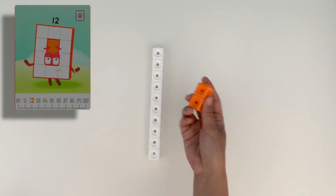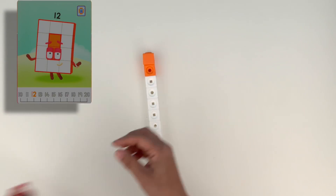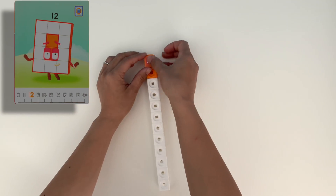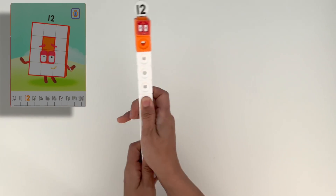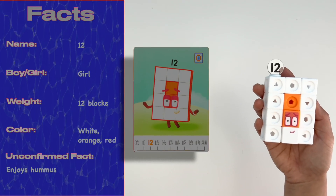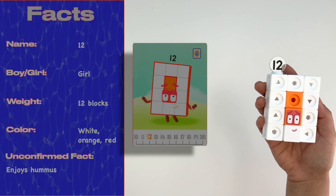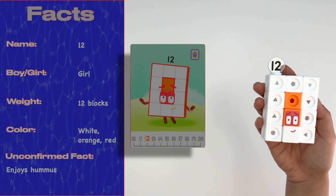Now let's build 12. 12 is made up of 10 white blocks and 2 orange blocks. Let's give her her rectangular eyes and her Numbling. And just like that she can become the super rectangle — that's 3 blocks wide and 4 blocks high. You might catch her in Numbland practicing yoga; if you do, feel free to join in.